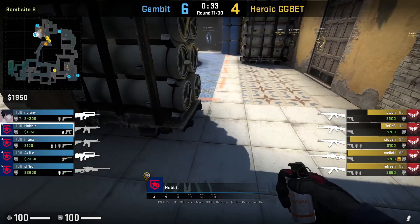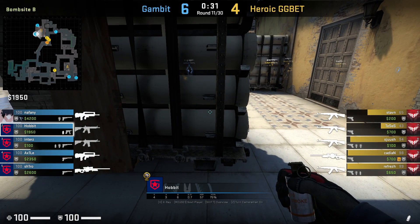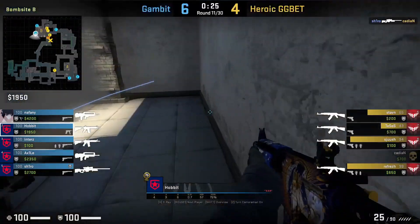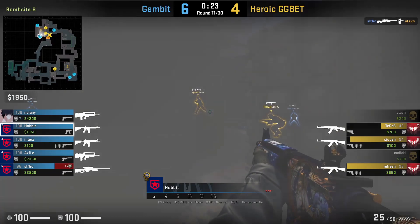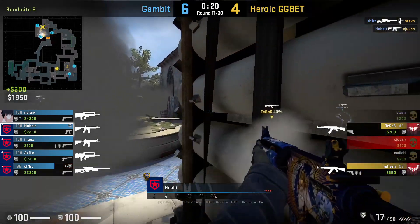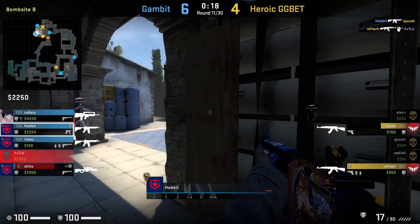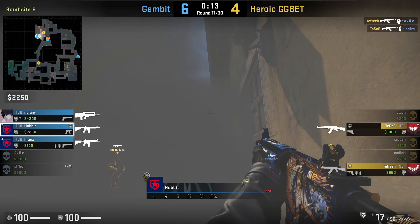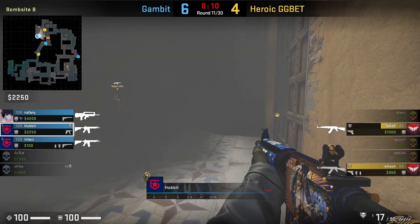Heroic executes onto B bombsite Inferno, and Hobbit makes a great play by dropping his smoke in front and to the right of Nubox. He uses it to sneak around to 2nd oranges and kills Shush. He falls back to Nubox and watches for the top 2nd orange jump-up. As time runs down, Tessis needs to make a play. Hobbit delays him by playing around the smoke, and as the smoke fades, Hobbit kills him.